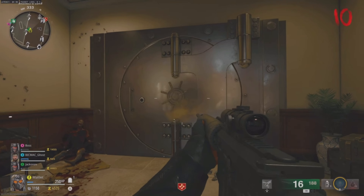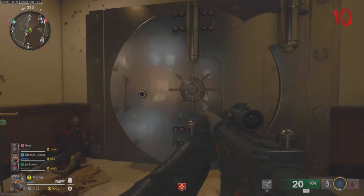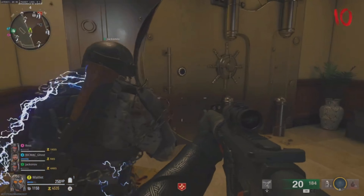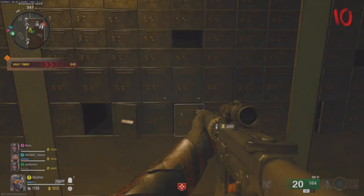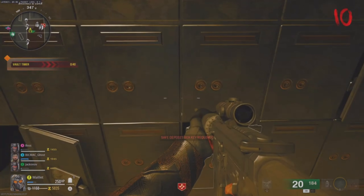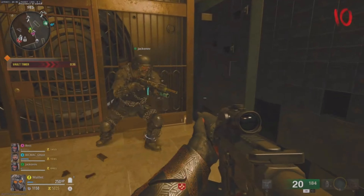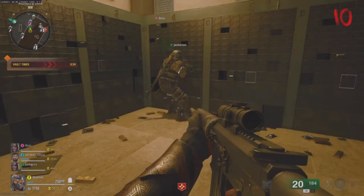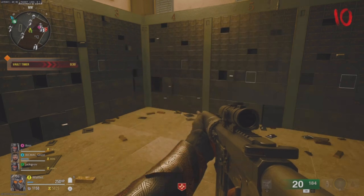That opens it up, easy peasy. You go in and there's loads of little lock boxes you can open. The big monsters — manglers and that — drop bigger keys and gold keys for better loot. But yeah, that's how you open the vault. I hope this helps somebody!